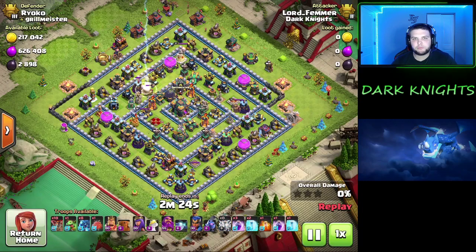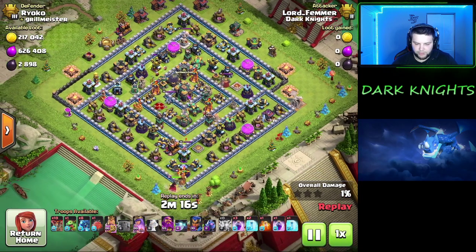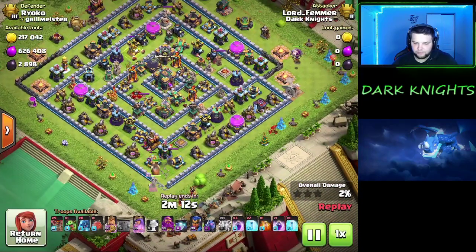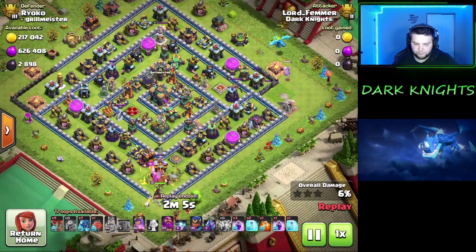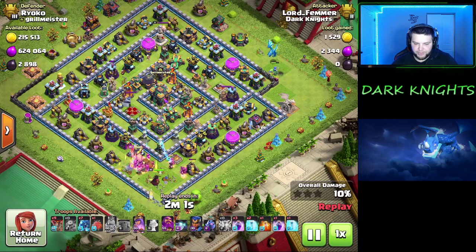This is more of the box base. First thing we do is zap up that air sweeper on where it's pointed towards where we're going to come from. I start down 6 o'clock with my suey — king and queen. Start at 3 o'clock with my baby dragon and even an Electro Dragon to help keep that funnel going even better. King ability through, just to get through that air defense.